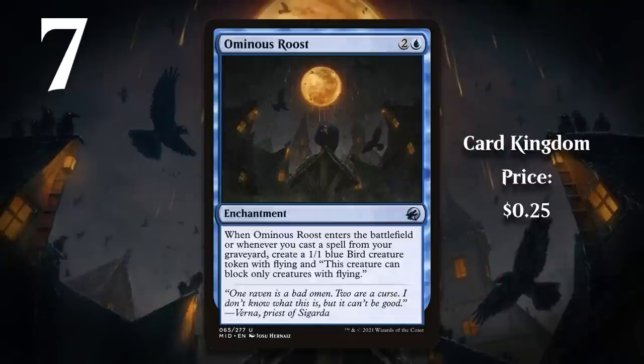At number 7, it's Ominous Roost. This was a card I was really pumped about from the moment it was previewed. I have an affinity for birds, and Magic cards with great bird art are always something I like. Anytime a card with great bird art also happens to be right up my alley in Limited, I'm even more excited. Buildarounds are always really interesting, and the Roost wants you to go all in on your graveyard, paying you off with an army of 1/1 flying tokens. I was a bit down on this card a few weeks into the format, but I ended up being wrong — it was pretty sweet, especially in blue-green decks in Midnight Hunt Limited.